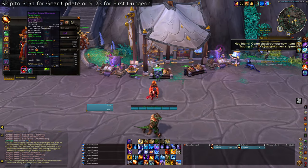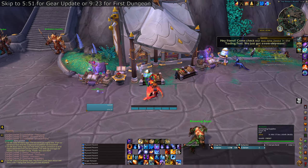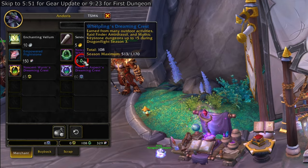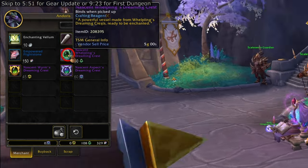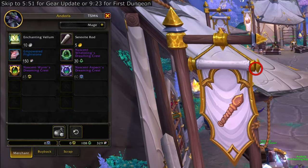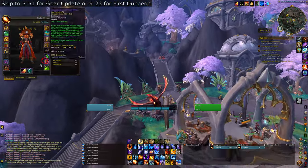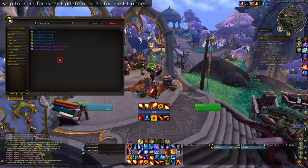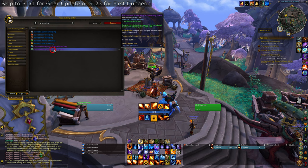What you want to do is collect 360 to 390 of these. If you use a two-hander and just a two-hander, you only need 360. If you use a one-hander and off-hand or if you dual wield, you're going to need 390. The next step is to buy Nascent Whelpling's Dreaming Crest — it takes 30 Whelpling's Dreaming Crests to buy one Nascent one, and you're going to buy as many as you can: either 12 or 13 of them.